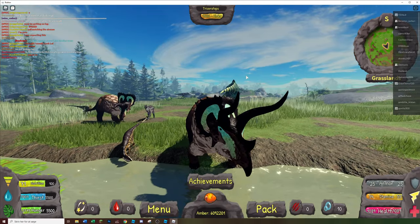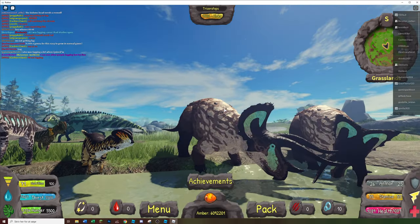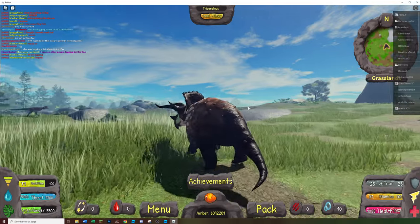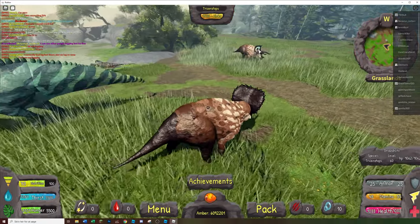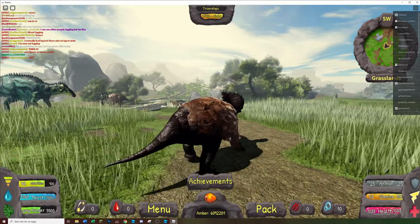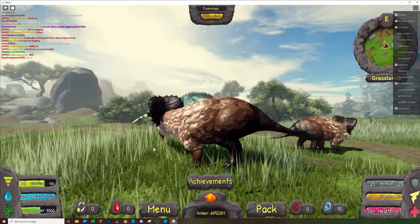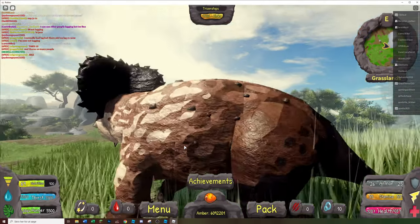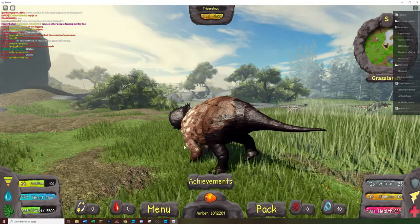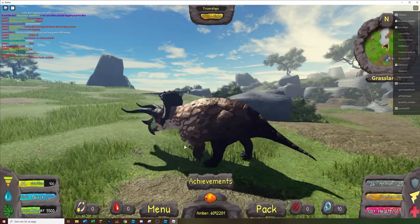Growth is 10 times faster on this testing version right now. We are doing a growth event for this update where growth is two times faster. You can see the Triceratops remake fits in perfectly. I'm terrain-aligning on the grass for some reason — that's very strange, it usually doesn't do that.